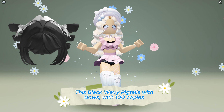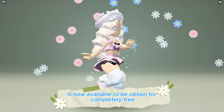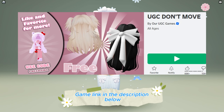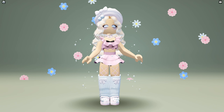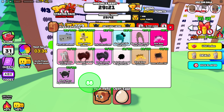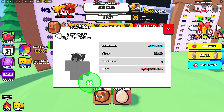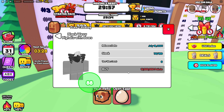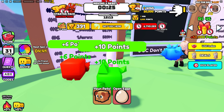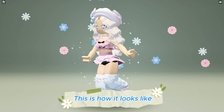This black wavy pigtails with bows with 100 copies is now available to be obtained for completely free at UGC Don't Move game — game link in the description below. Join the game then click on free UGC and click on the hair to see the requirement. The requirement is 15 million time points. You can collect points by not moving and from the daily rewards and quests. This is how it looks like.